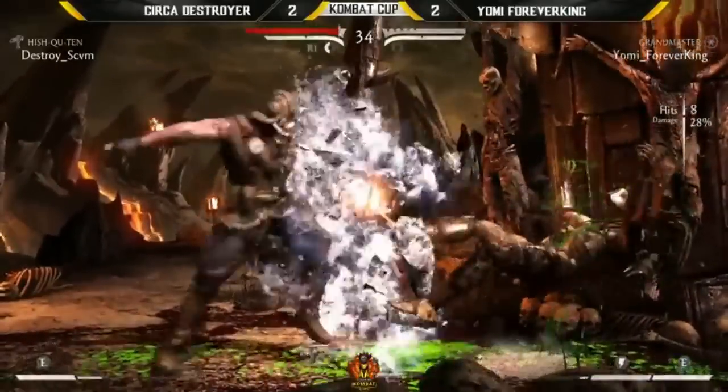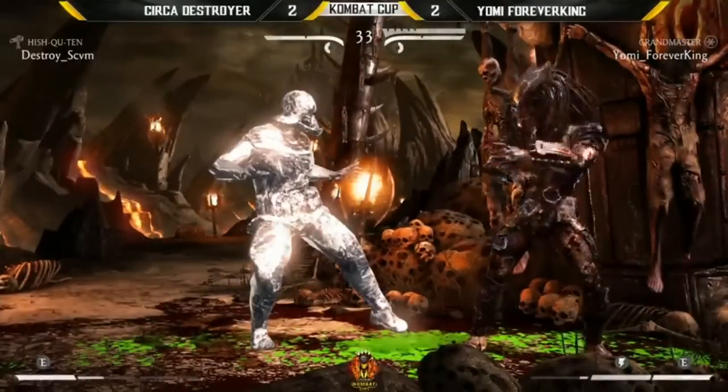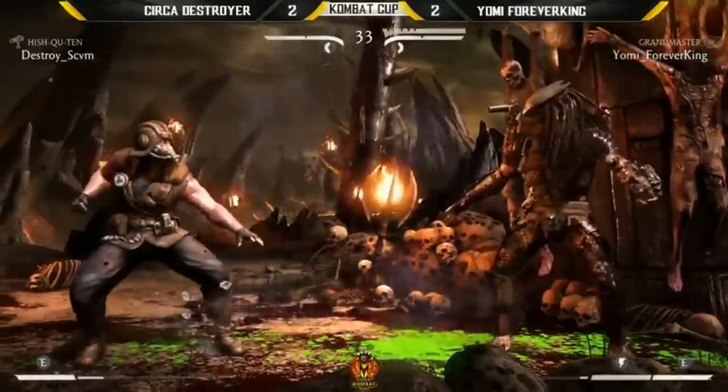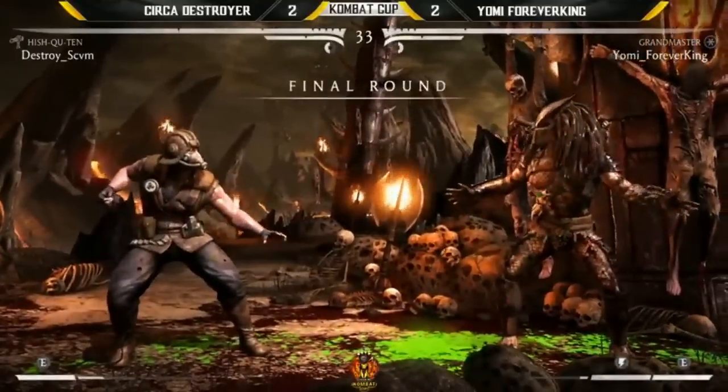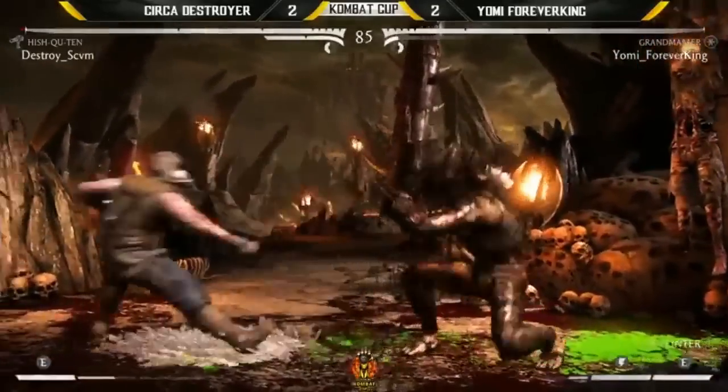This may close it out — it will. Neutral jump punch, double match point for both of these players, down to the wire. Let's see who will take it. Fight! Who do you guys like — circle Destroyer or Yomi Forever King in the final round of this match?